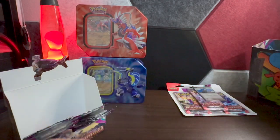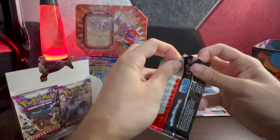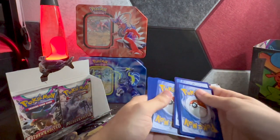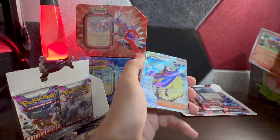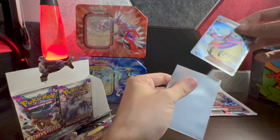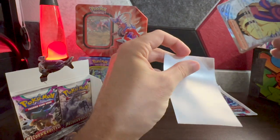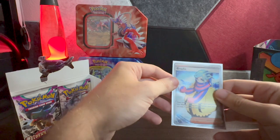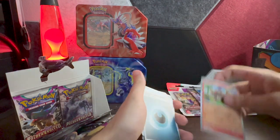Spidops, Vespiquen — not our Dino. That's because this is our pack! These cards are just bent — bummer, no PSA 10s coming out of these. But oh — the Grusha! The Grusha trainer full art, very cool, very nice card. I think this is actually my second one of these, so that's making its way to Whatnot. I think this one is around $23-24, so that's a good pull, a nice one right there.